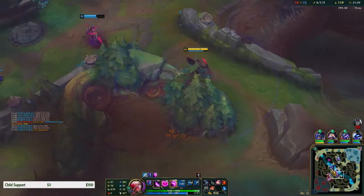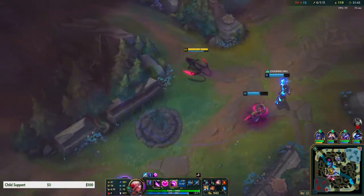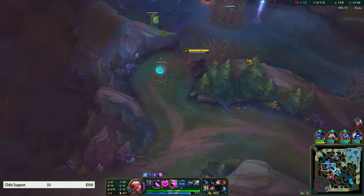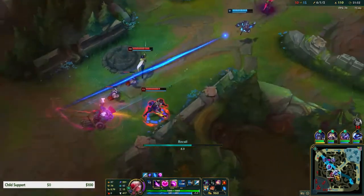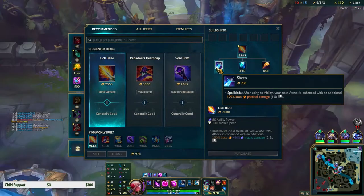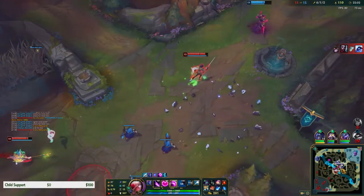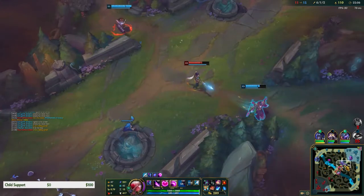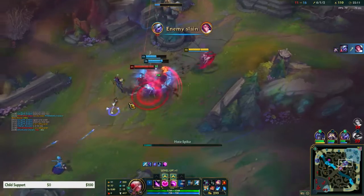I didn't even need my ult but it was a good escape. Lulu could have polymorphed us - that would have gotten us killed. I'm just literally trying to take my camps right now. I'll just recall, get my Sheen. This Phase Rush is fun - I haven't been able to show the full speed of Phase Rush yet.